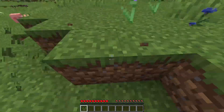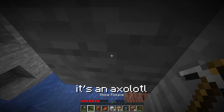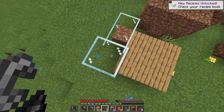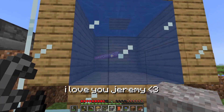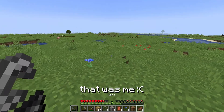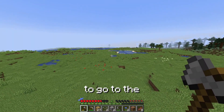After spending 10 minutes just running around punching random animals to death, I started getting resources. It's an axolotl - I think I'm gonna name you Jeremy. I wanna put a little cage for Jeremy. Okay, I bet you can't be bothered to see me grind up, so I'm just gonna magically shake my screen to go to the stronghold.